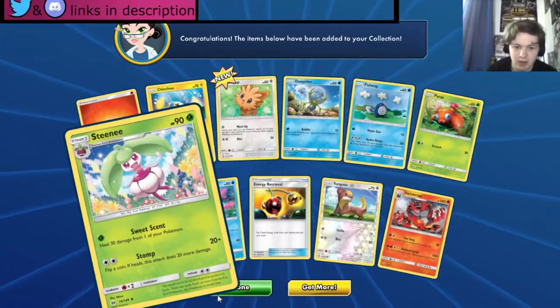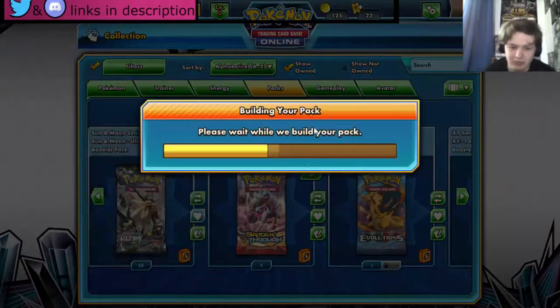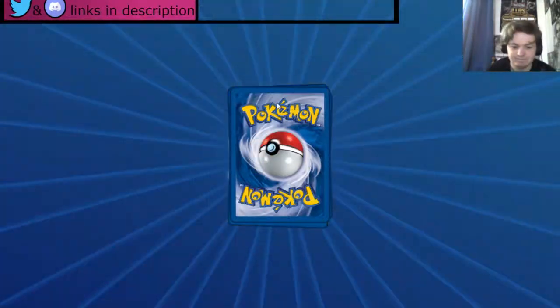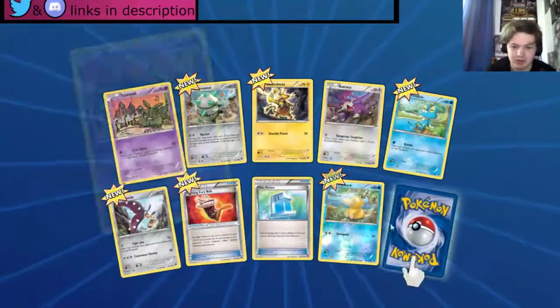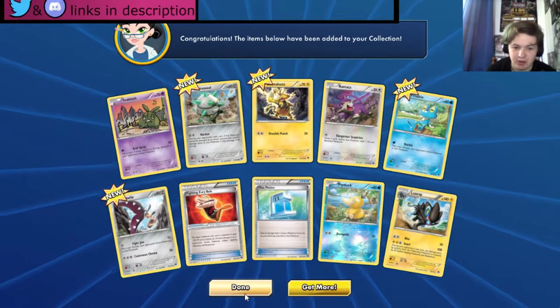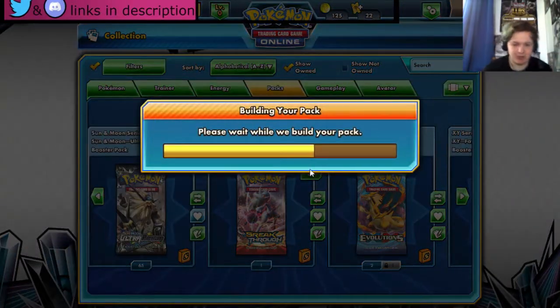Nothing else that great there. Moving on to the small number force packs — I believe this is normal Breakthrough. Breaking into Breakpoint sorry — we got a Trubbish, a Max Potion, a Fighting Fury Belt which is always good, a Luxury Ball, and a Psyduck. That looks cool.